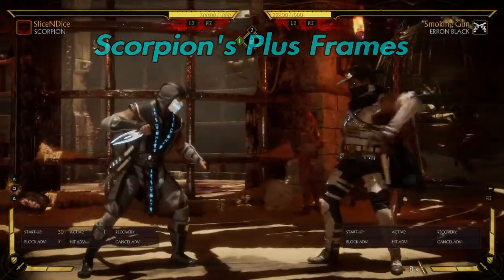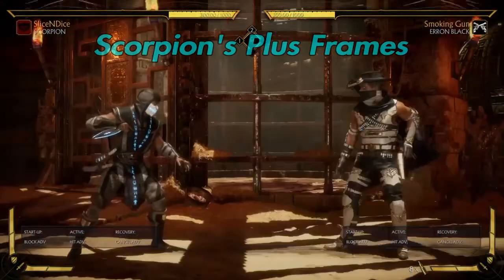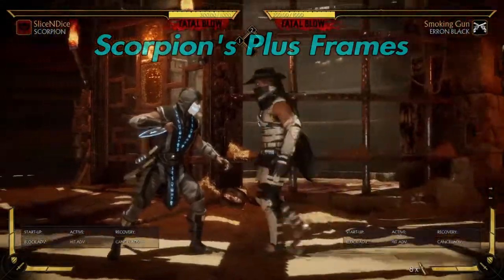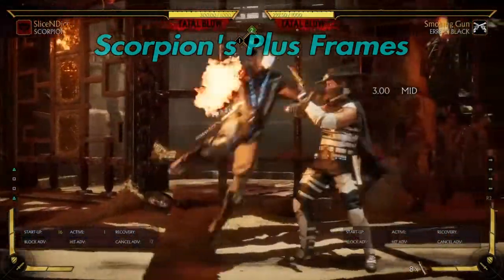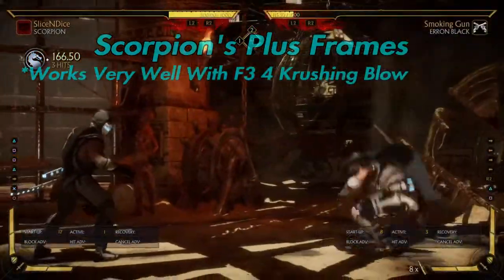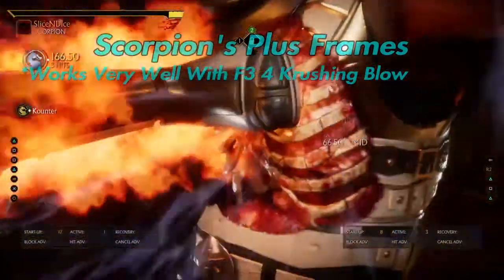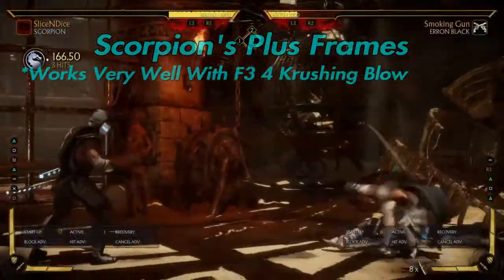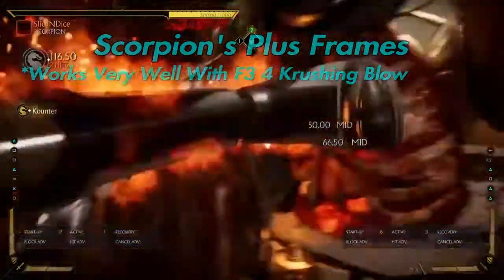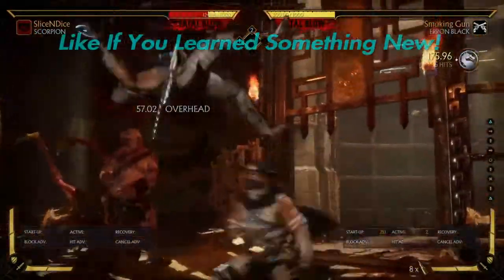Now we're going to talk about the plus frames that Scorpion has. Scorpion's 2-1-2 actually gives you a frame advantage of 7 frames on block. This means you have 7 frames to move before your opponent is able to move — you can see Scorpion recovers here before Aaron Black gets his guard up. So we're going to see Aaron Black try to counter back — and boom, he gets punished. I'm playing as Aaron Black here, blocking and trying to attack as soon as I can. If your opponent attacks, they're going to get punished.